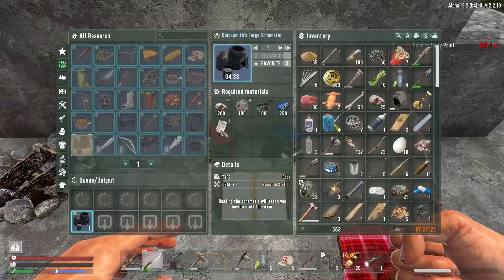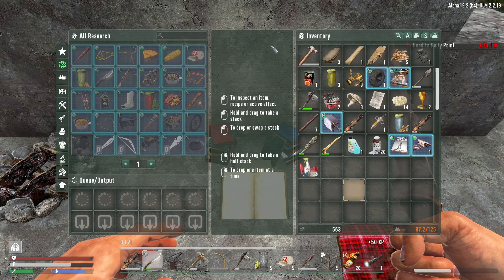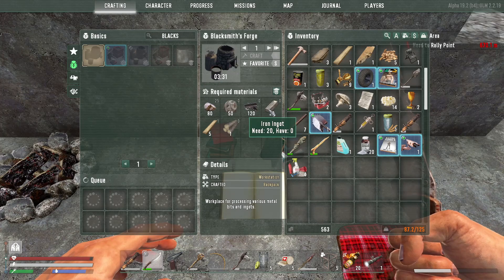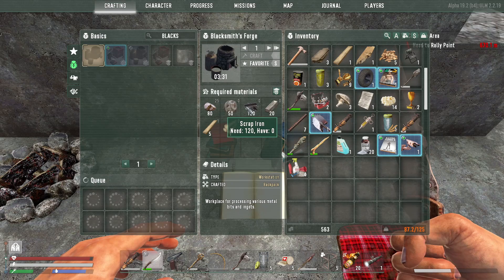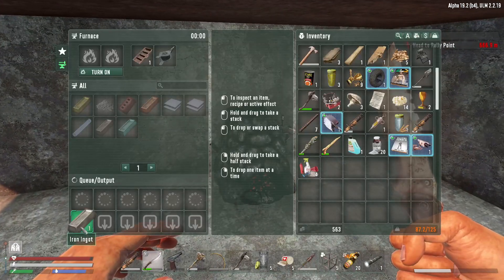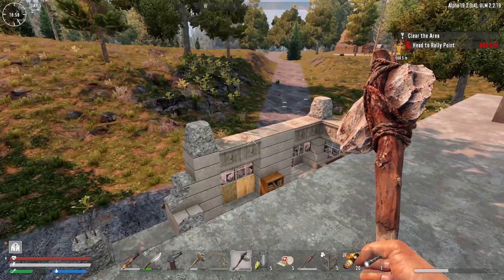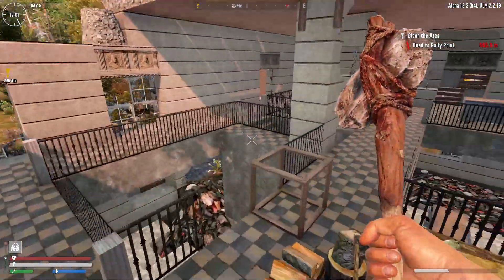We have the blacksmith forge schematic - too much trash, let's use it. There you go, and now we craft our blacksmith forge. We need: small stone - I need more. I need more clay, more scrap iron, and then I need iron ingots. For the iron ingots we need even more scrap iron. So yes, I need a lot to do - a lot of resource gathering, and this is no joke whatsoever. I will remove all of these railings.